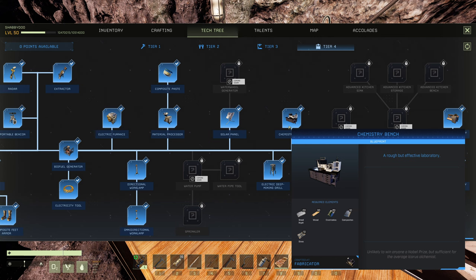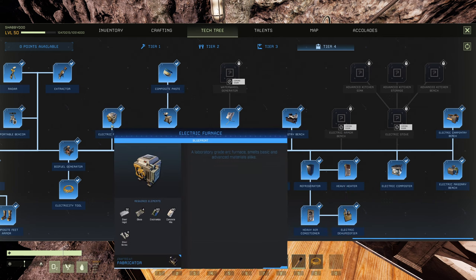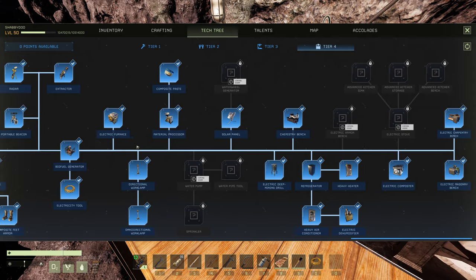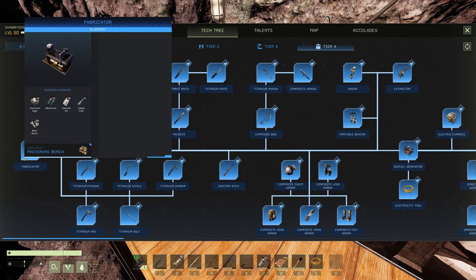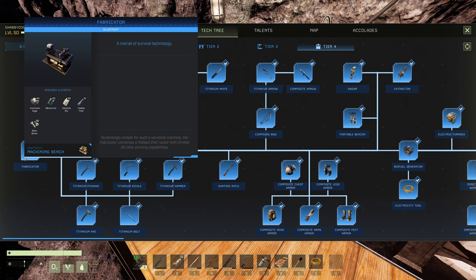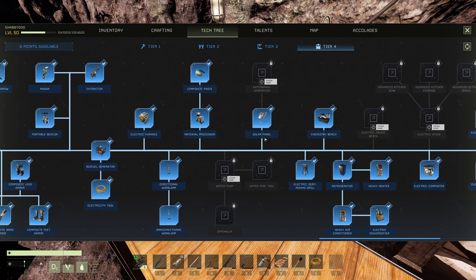So let's talk about the overall electronics cost to build the chemistry bench. Besides the 20 electronics in the bench itself, you're going to need the material processor, which is another 60 electronics. Then you need the electric furnace, which is another 60 electronics plus 80 concrete — that's a good amount of silica. So you're up to 120 for those two machines. Of course you also need the fabricator, which is another 30 electronics and 30 concrete — so 110 concrete total, and 150 electronics so far.